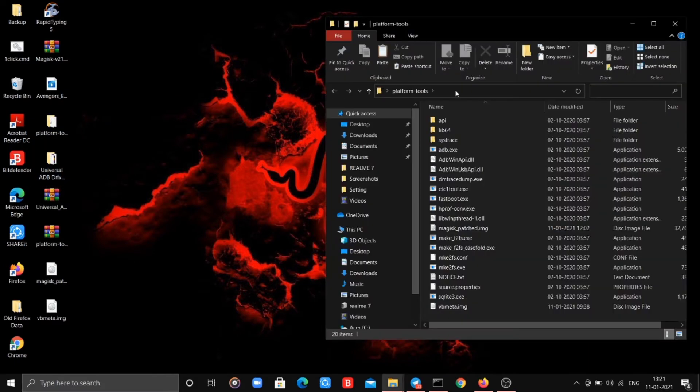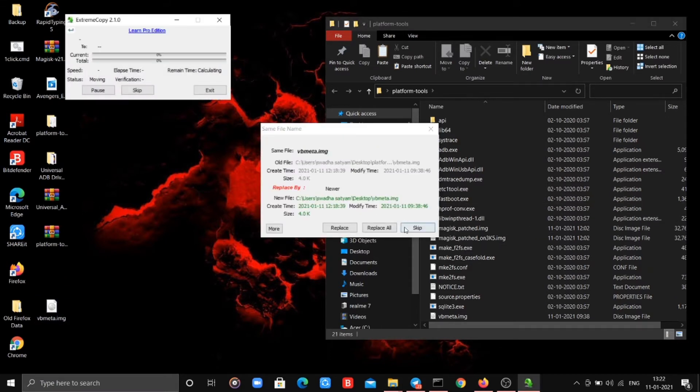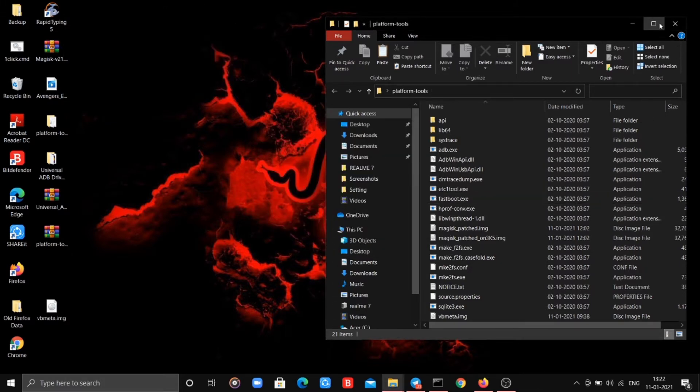Now open the platform tools folder. Copy these 2 files named magisk_patch.img and vbmeta.img to the platform tools folder. I already did, so I'll not be doing it again. All file links are in the description.